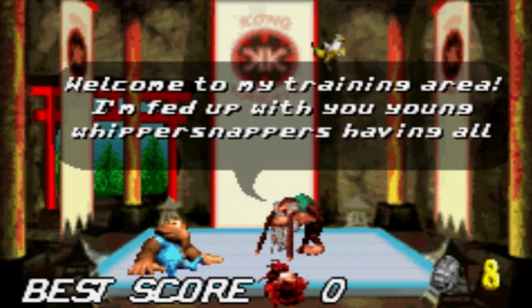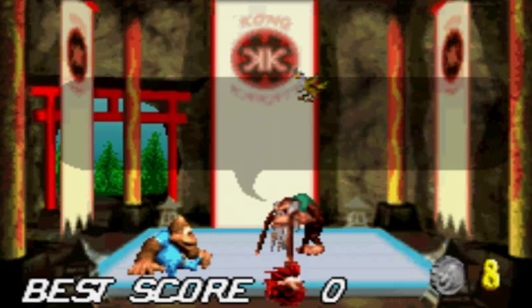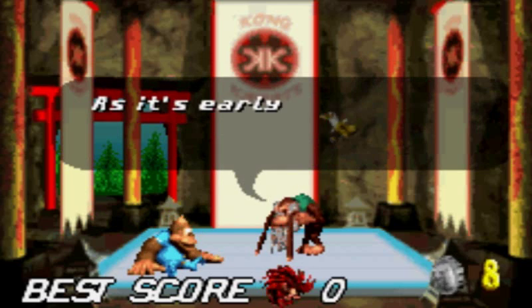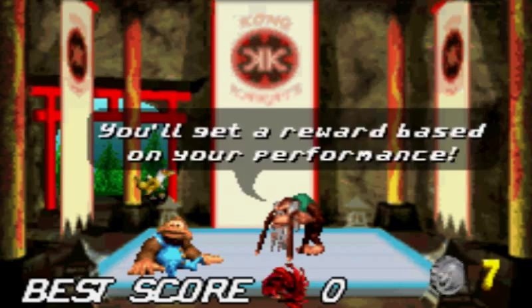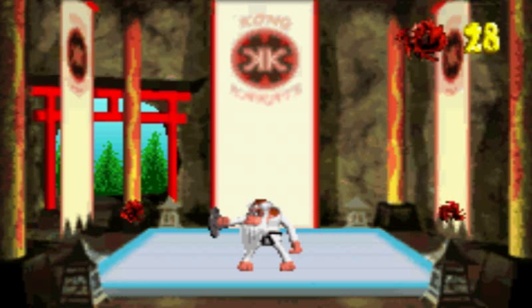Welcome to my training area. I'm fed up with you young whippersnappers having all the fun - you're in Donkey Kong Tropical Freeze as a playable character. I'm improving my skills for the next big adventure in Cranky Kong Country - never made. I need to raise cash, so I'm going to charge you for the privilege of training with a master. It's early in the game so I'll let you train with me for just one stupid silver coin. You can go to Cranky's Dojo in any world and he'll charge you more, but you only need to do this once in the entire game - just do it in the first world. You need those bear coins for other stuff.